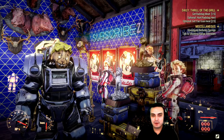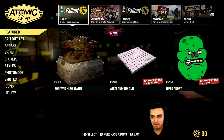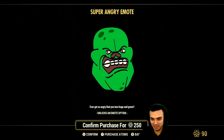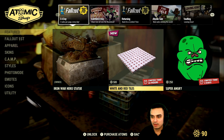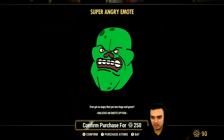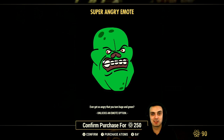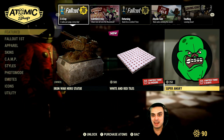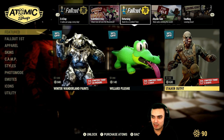Let's go ahead and take a look at the Atomic Shop. There's not just an outfit — there's also the Super Angry emote, I haven't seen this one before. It's an emote, actually that's cool, looks like Hulk. So that means there are three new things today — I missed out on it. Then we have returning back for a limited time the Stalker outfit.